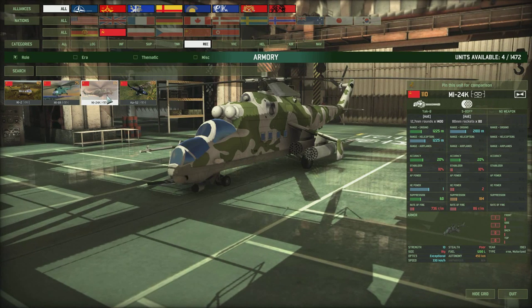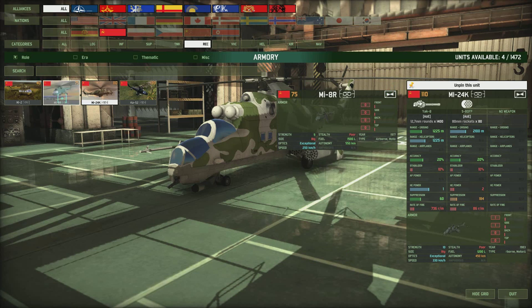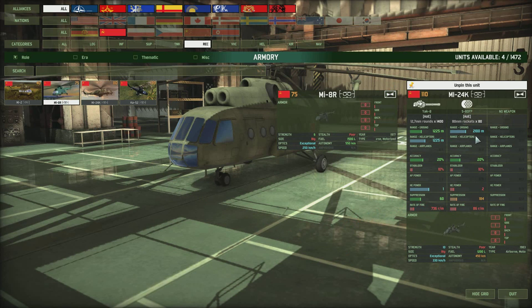The MI-24K has a rocket pod and machine gun, and exceptional optics, but you're paying for weapons you don't really need compared to the previous chopper. What is good about it is the really fast speed at 330 km/h and a strength of 10, so it can take a hit and quickly evade missiles. But it is quite expensive.